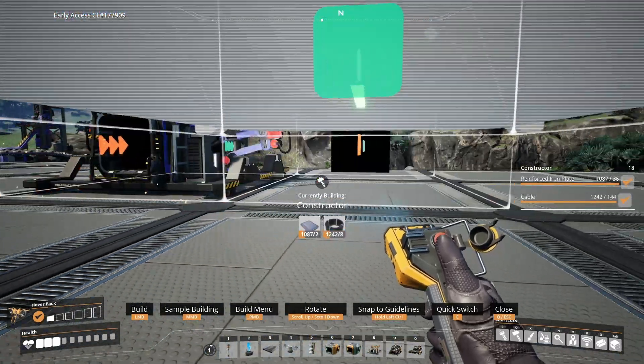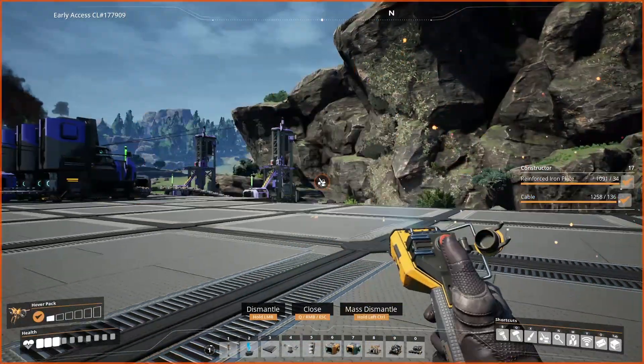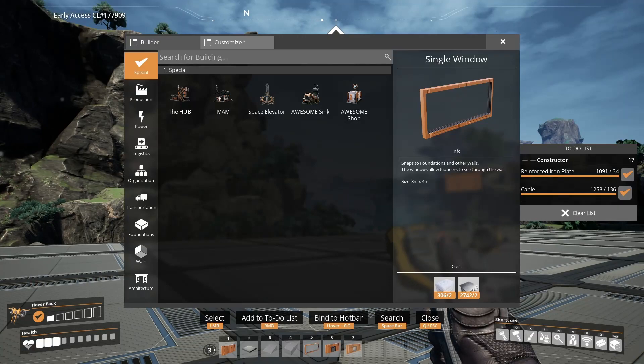If you build whatever item, it will actually tick down. So it went to 19, 18, 17. You can also clear the list here. It will persist while you're out of this menu, and then you just press Q if you want to clear it. So that's pretty nifty.